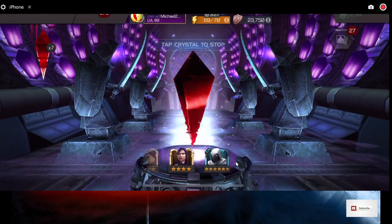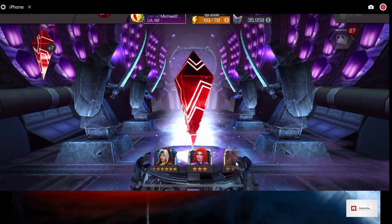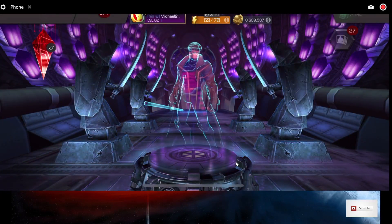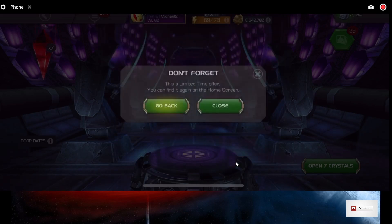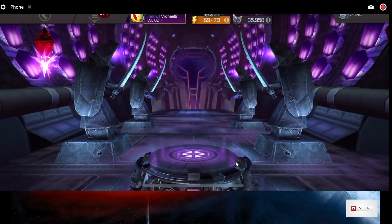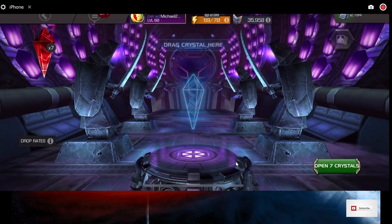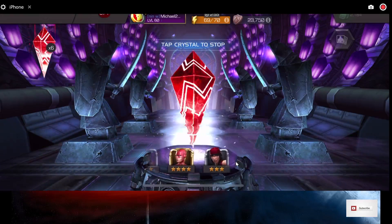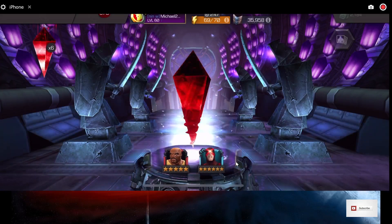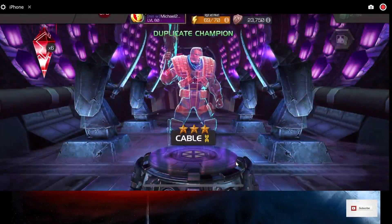I see a lot of 6-stars in here. That would be nice — that would dupe her. Here's a 4-star. Four 5s and one 6 so far. We're going to go out and come back in and see if we can reset some of our luck here. I saw a 6-star right off the bat there. Still at four 5-stars and one 6-star.